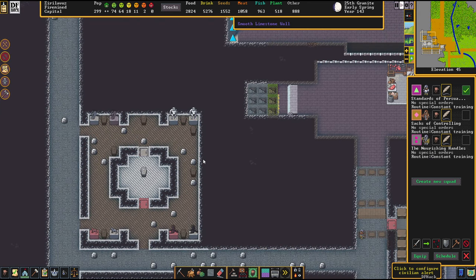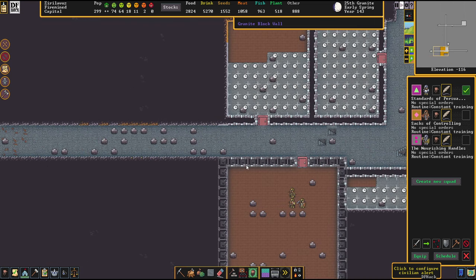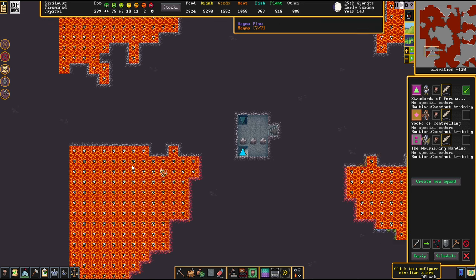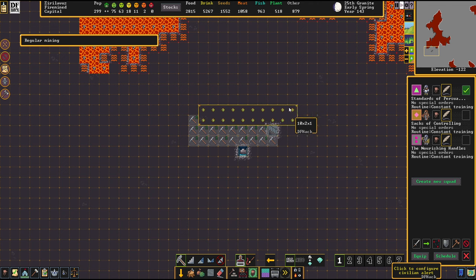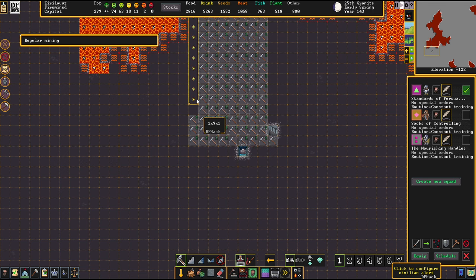I didn't continue the construction of the pump stack in between the episodes because I really didn't want to do more about that. What we are going to do today, though, is we're going to start excavating the reservoir. This is going to be as large as we can — basically the total basin where we will put magma in.